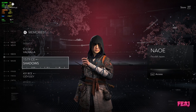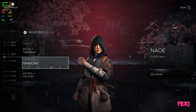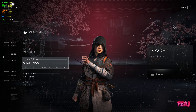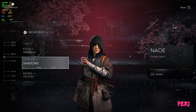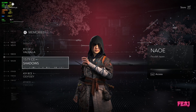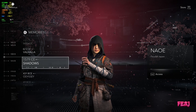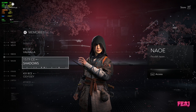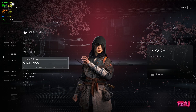Hello everybody, welcome to the channel. Today we're going to check Assassin's Creed Shadows and we're going to check out every single setting in the game to see if it's actually worth playing at ultra high settings, or maybe it is better to play at some optimized settings. We're going to compare every single setting in the game — DLSS, frame generation, RTX lighting — everything. I'm going to compare them side by side and try to make a little bit of a guide out of it. Without further ado, let's roll the clips. There are some really interesting things about it.